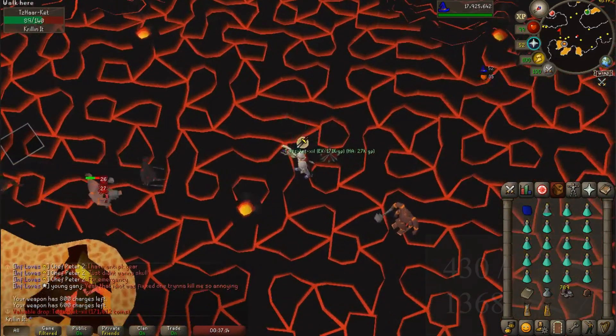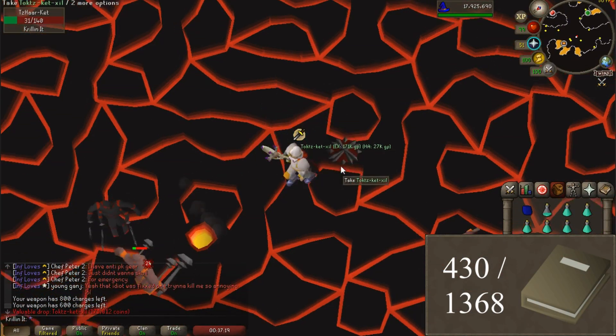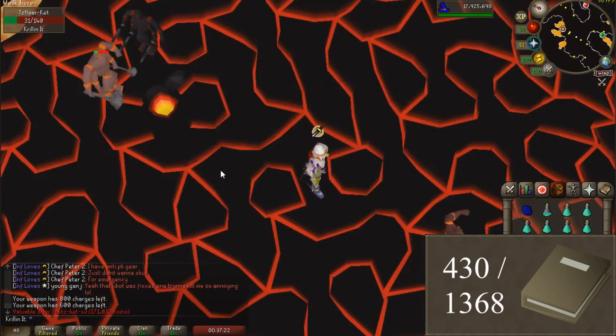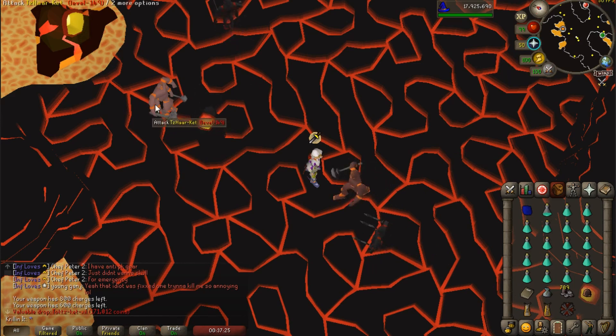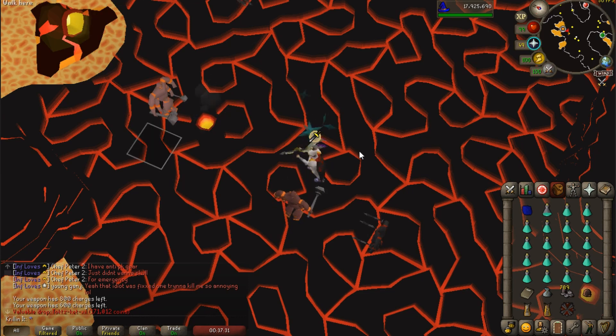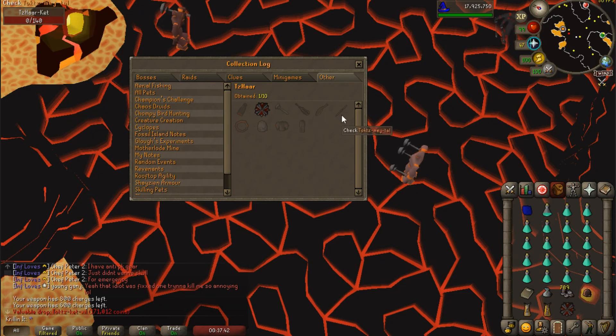Let's see how lucky we get — hey hey! We got ourselves the first drop. I'm about 50 kills in right now. If I showed you my drop log you'd only see 27, because sometimes they don't drop anything. But first drop? That's pretty sick. Looking at 1 out of 10 — feels good, man.